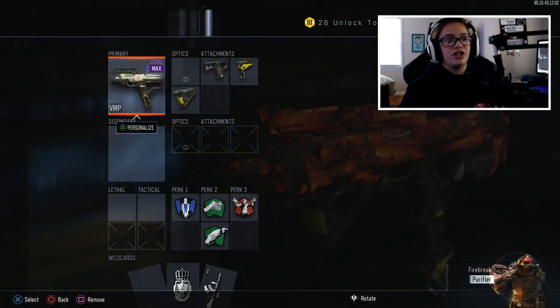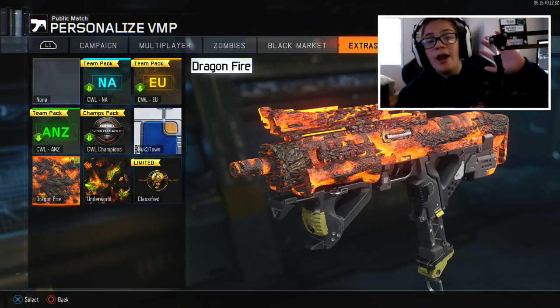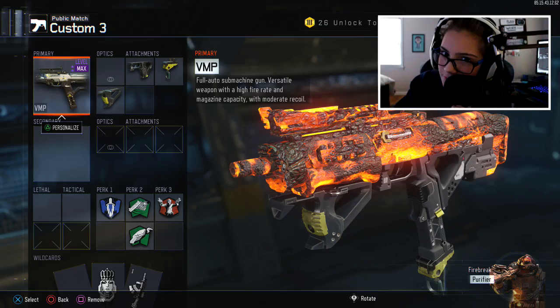We're gonna be using the VMP today with the new camo — it's kind of growing on me. The pack-a-punch camo, aka the dragon fire camo. So without further ado, let's get into a game of Call of Duty Black Ops 3.